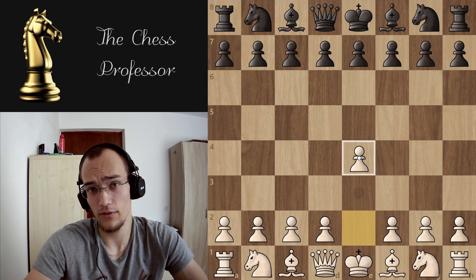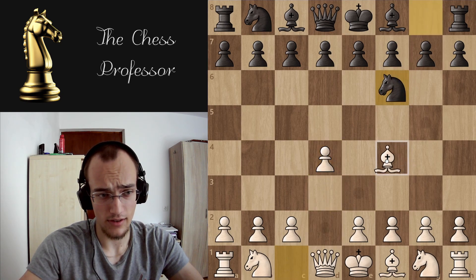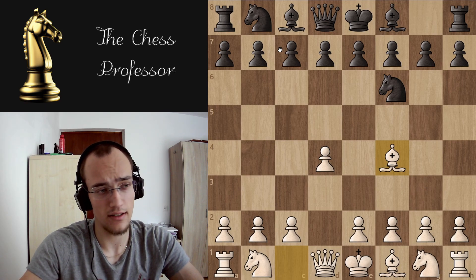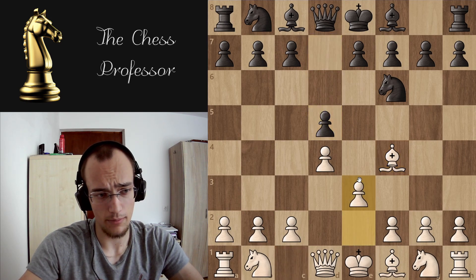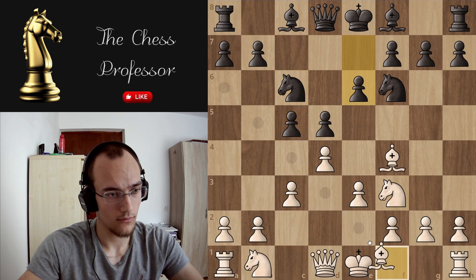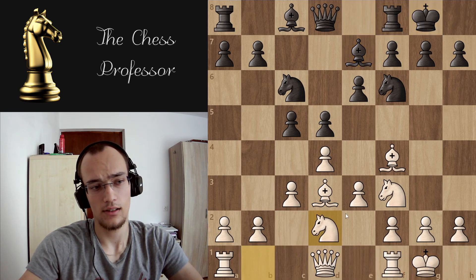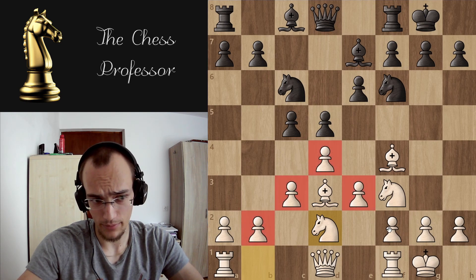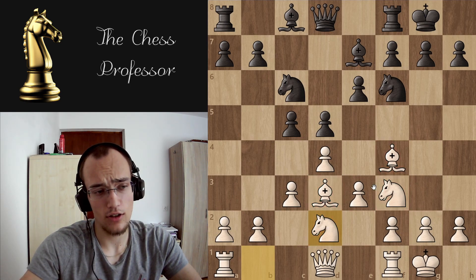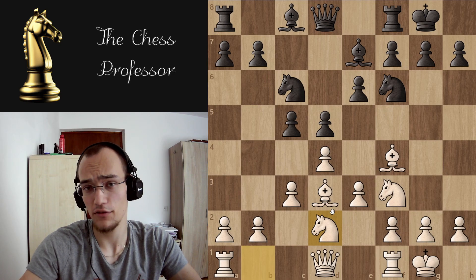It's also easier to play for newer players. I'm not saying you shouldn't play d4 — for example, you can play the London System, which is a system opening. That means you're always going to place the pieces on the same squares regardless of what black plays. As you can see, you're always going to build up this triangle with pawns and then place the pieces on those squares.